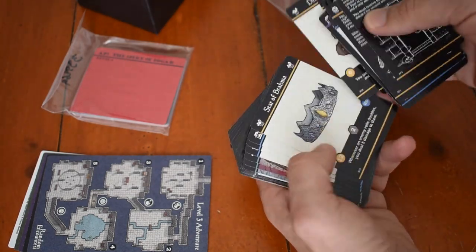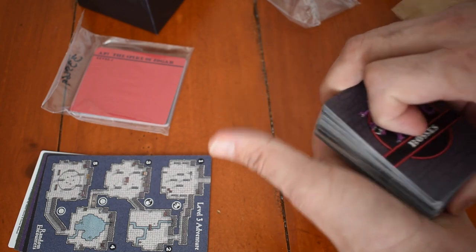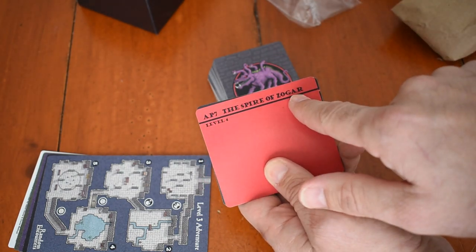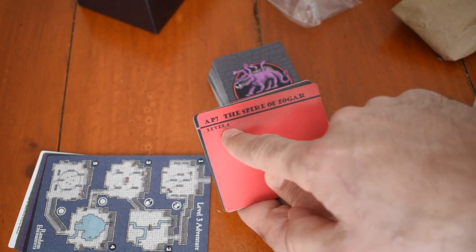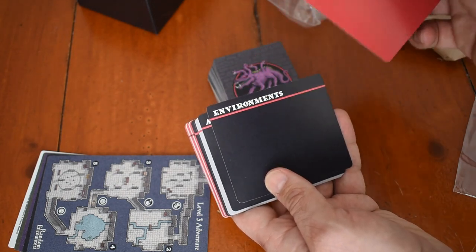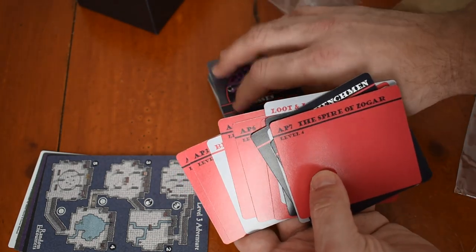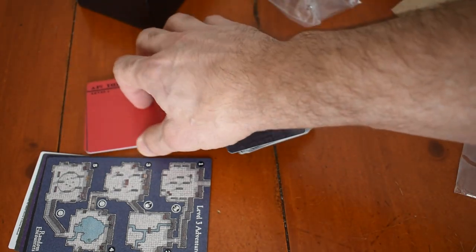Outside of the four adventure packs, the box includes new dividers. The original game dividers just said 'Adventure Pack 1,' 'Adventure Pack 2,' but now that all adventure packs are released, we know each title. The new dividers will say, for example, 'AP 7' plus the adventure name and level difficulty — a suggestion from a community member. There are dividers for the Lonely Troll, Realms and Relics, Loot and Lure, Beast and Burdens, and the Spire of Zogar as the fourth.